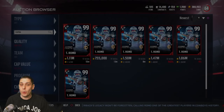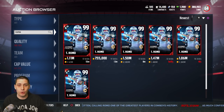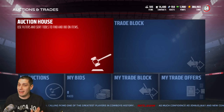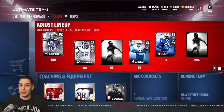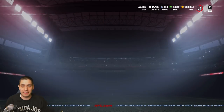Right now the lowest price is 1.12 million — this is about an hour after it dropped live into the game. What I'm going to be doing today is trying to pull this card. I'm going to spend everything I've got trying to pull this Tony Romo. We're going to go through standard pro packs and see what we can do.